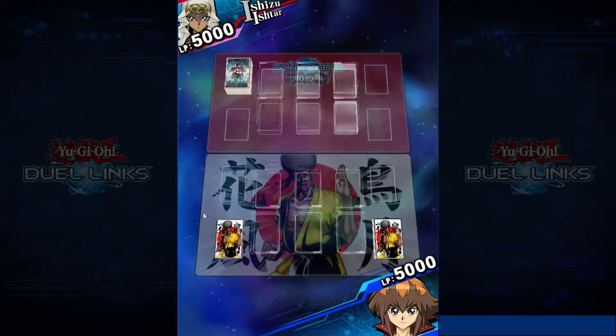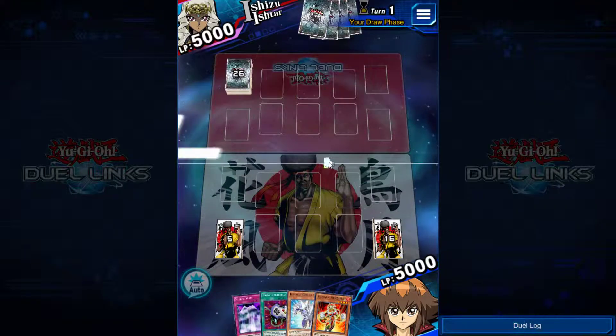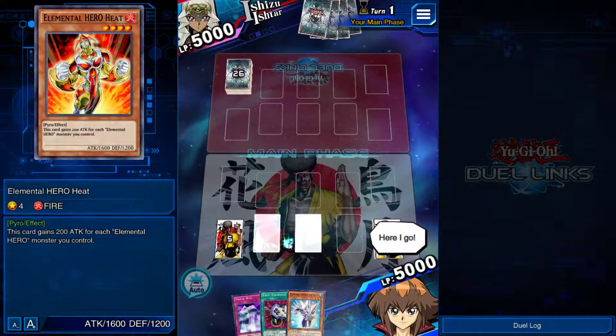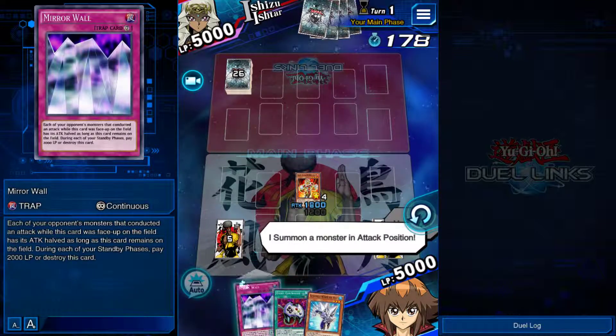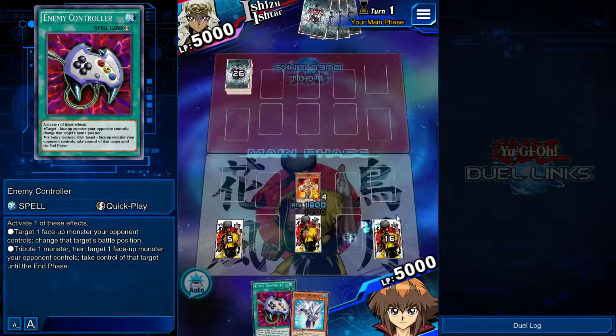We are going first. I changed my mat and sleeves, actually. We just opened up Ice Edge. I'm going to go ahead and summon Heat though. Heat, set Mirror Wall and Econ, and end my turn.